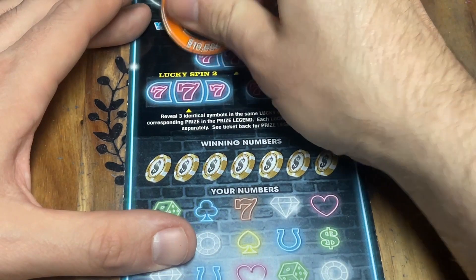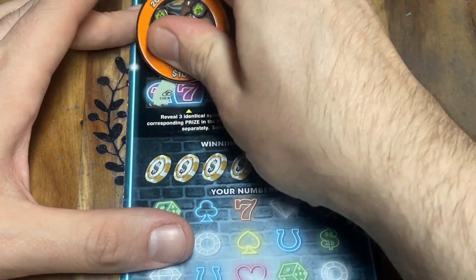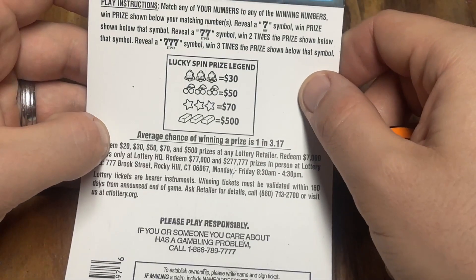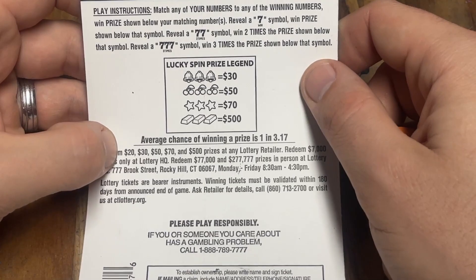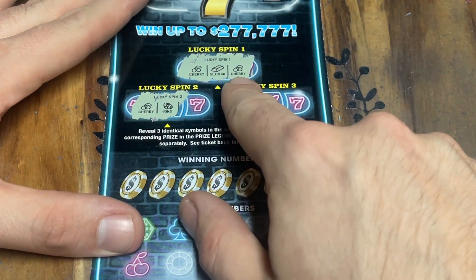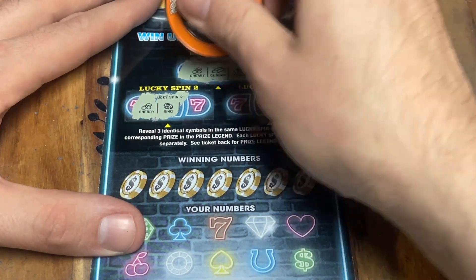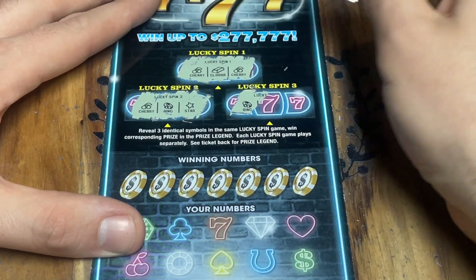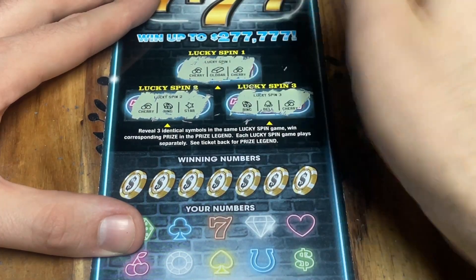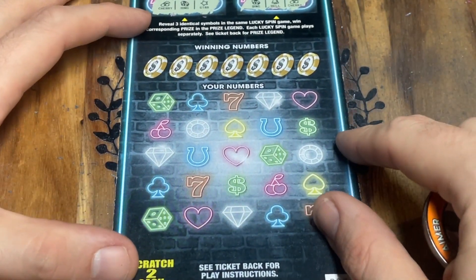Starting the top section. Cherry, cherry — or cherry, gold bar, cherry — no win there. My only complaint about this ticket is the ring symbol, which you cannot win with whatsoever. It highly aggravates me they even put it on there — no need for symbols that instantly tell you it's a loss. As soon as you see a ring in the first position, it's an automatic loss. Shenanigans.